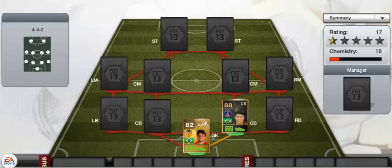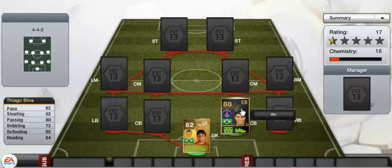In the center back position we have none other than inform Thiago Silva. He's a really good player, really solid at the back. His stats: 83 pace, 63 shooting, 80 passing, 73 dribbling, 89 defending, and 84 heading. Really solid defending stats — he costs around 100k to 200k.